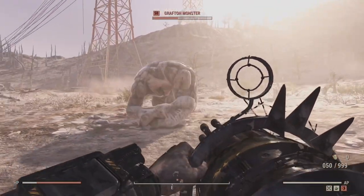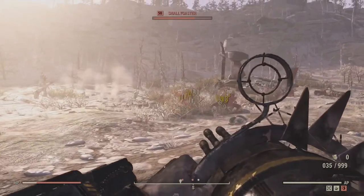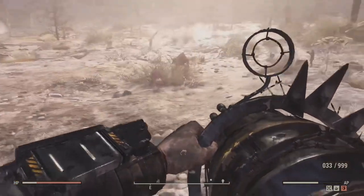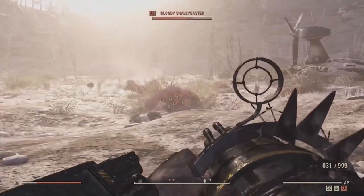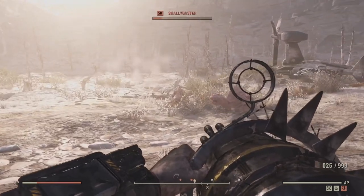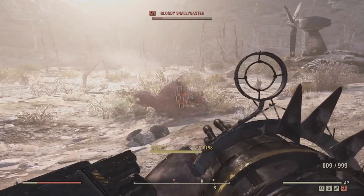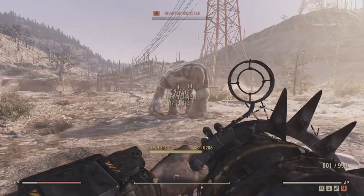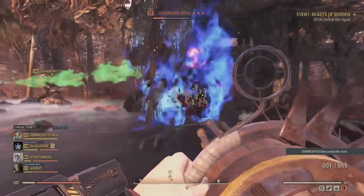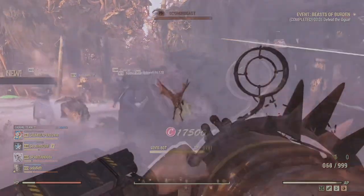This gun also cripples most cryptids, and you never really see the Grafton Monster, Snallygasters, the Mothman, or any cryptids get crippled, because usually by the time you'd cripple an enemy like that they're probably dead. But the spread on this thing allows every limb to be crippled — it just melts them and you can make enemies stationary while you melt them. The only cryptids it doesn't work on are the Algua and a couple of others, and I don't think it works on the Blue Devil, which is sad.